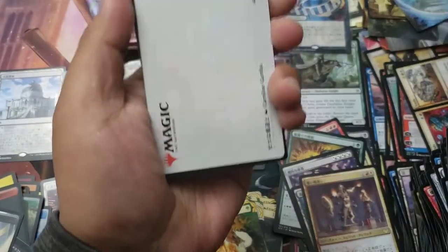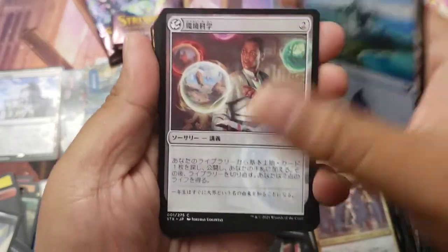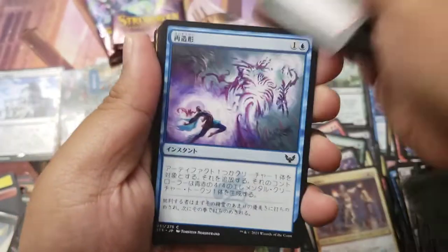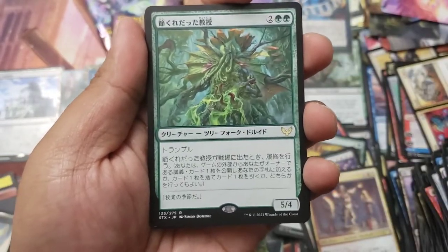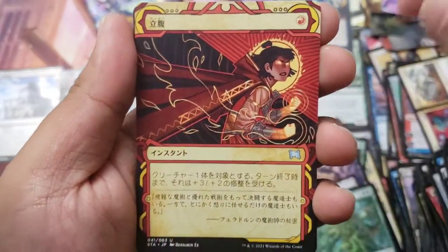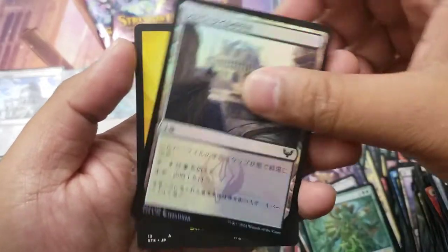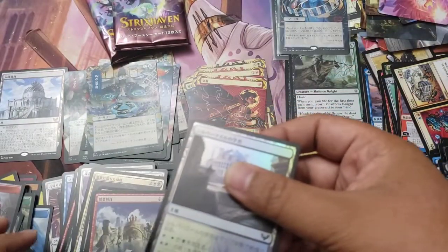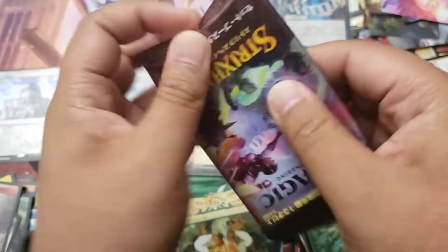This pack was upside down because I opened it that way - you didn't notice. We got the plant treefolk guy with a global Infuriate and the campus - the Silverquill campus. All right, second to last pack.